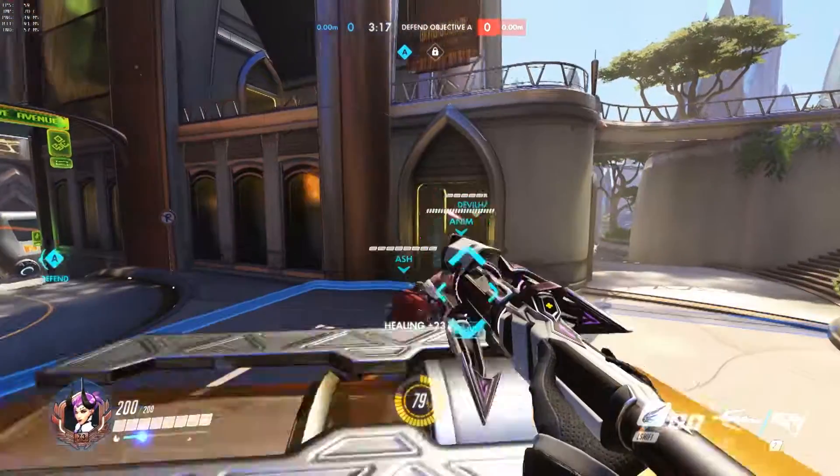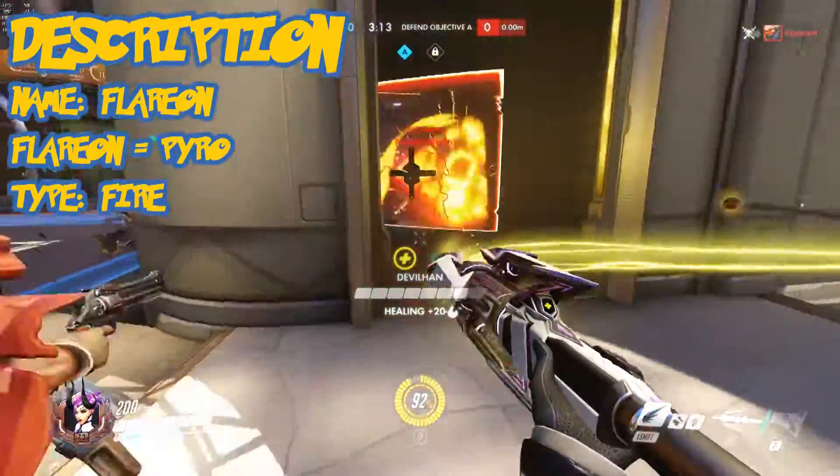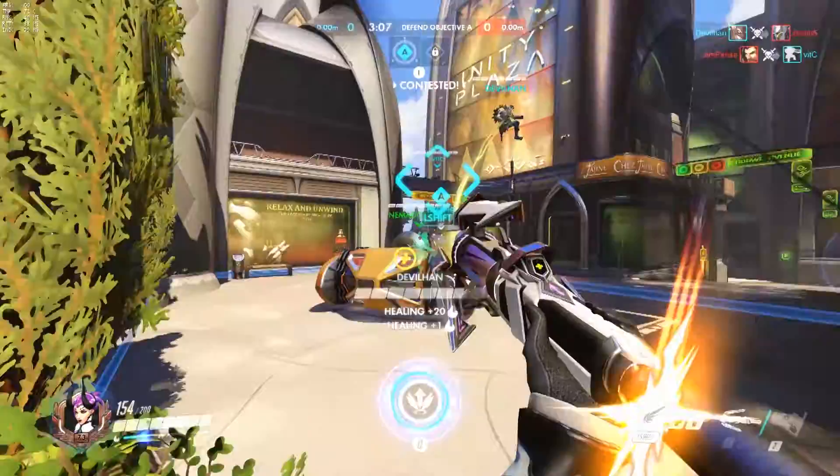The fire evolution of Eevee is named Flareon. If you want to get him and be 100% certain you're going to get him, you have to type in Pyro as your nickname.